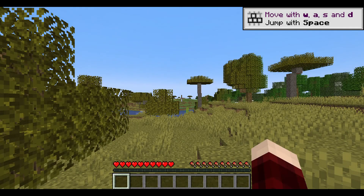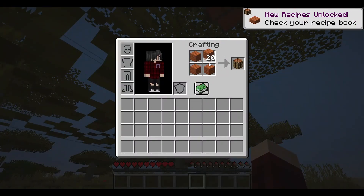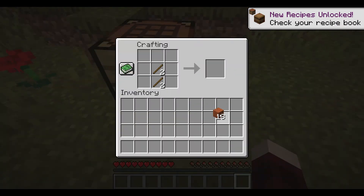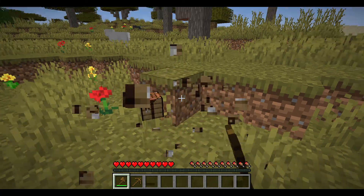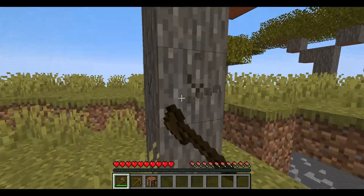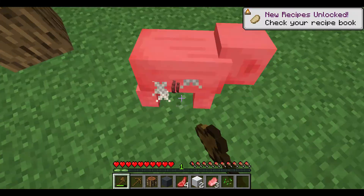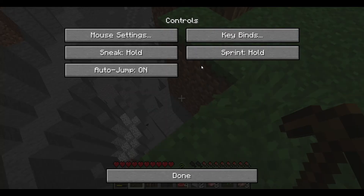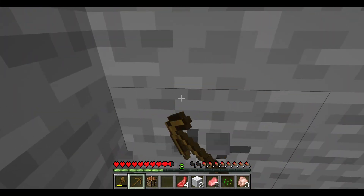Minecraft 1.18, let's go! Okay, I got some basic tools. I cannot just pass this ravine — this is massive. Okay, I need to get it. I'm sorry sheep. Oh my god, I auto-jumped on you. Let's get some stone.